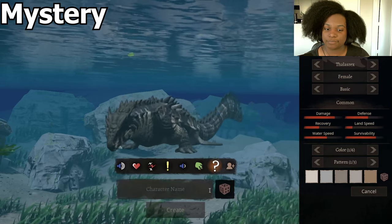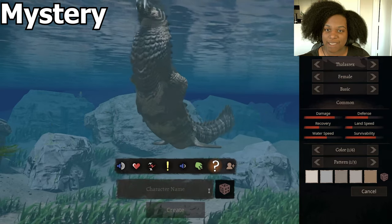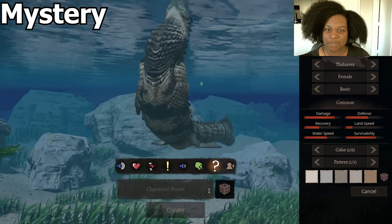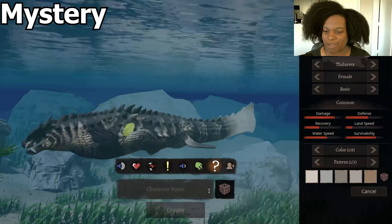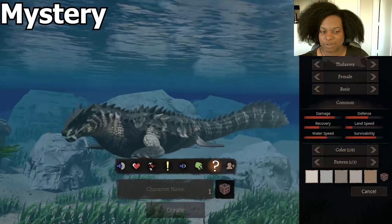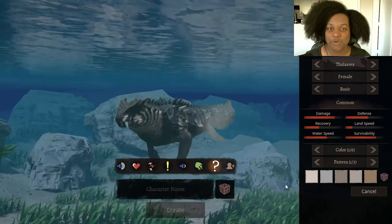And then we have mystery — he rears up on his back fins, his head is kind of out of the water, and he's banging forward. This one's more of the like territorial display from what I can tell. Definitely something you need to use with other Thelacerex. Then our invite is going to be the same as our Tukal.